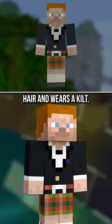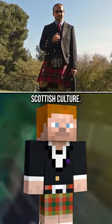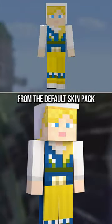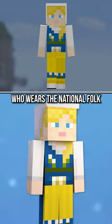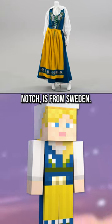Scottish Steve has red hair and wears a kilt. This is also in the default skin pack, but is largely based on Scottish culture. Swedish Alex, from the default skin pack, wears the National Folk Dress of Sweden. This was included because the creator of Minecraft, Notch, is from Sweden.